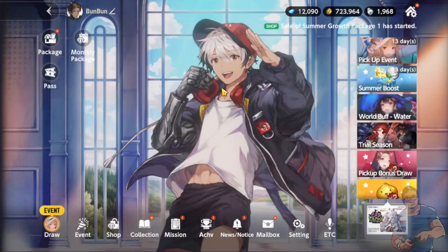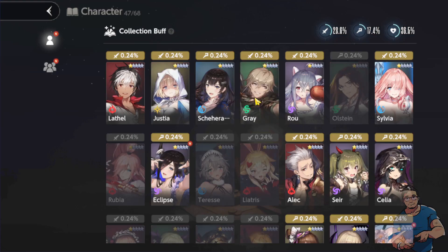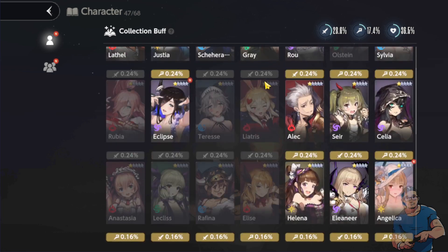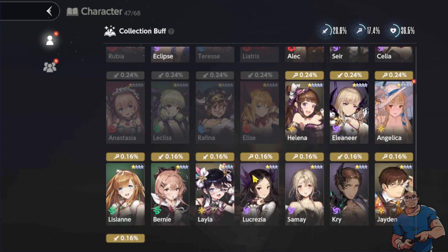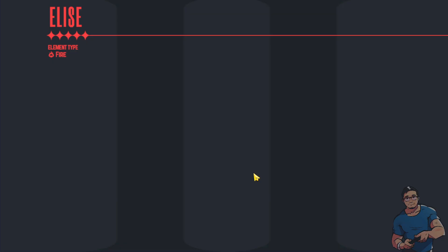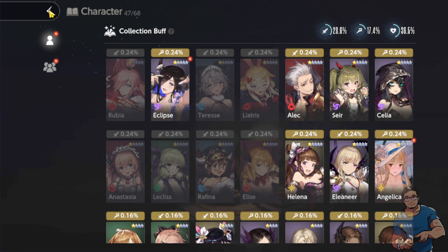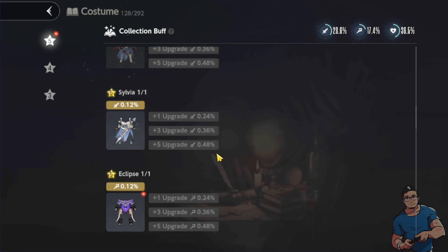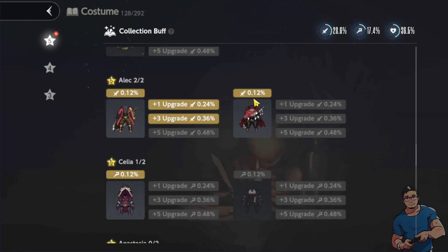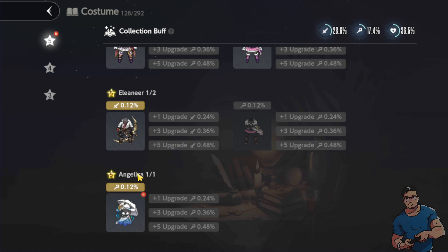So that's my first time getting Angelica. Let's check the character collection. Angelica — what does she look like in regular form? Wait, this is Anastasia. Is Angelica actually a completely new character? Yes — at first I thought this was Anastasia, but that's not Angelica. I guess Angelica is really a new character here — not just a new costume, but definitely a new character.